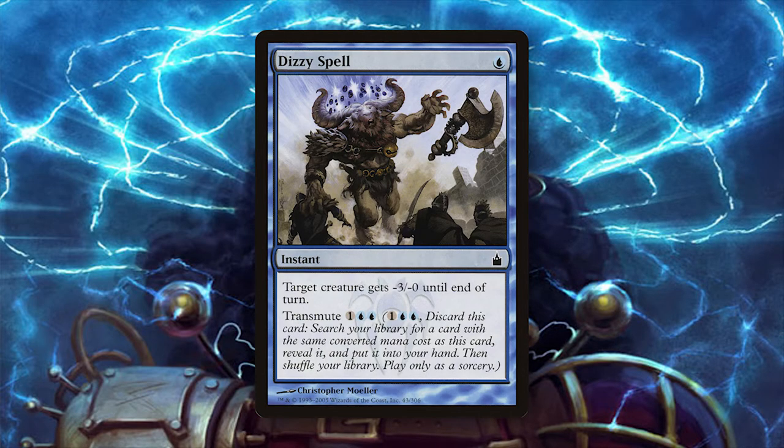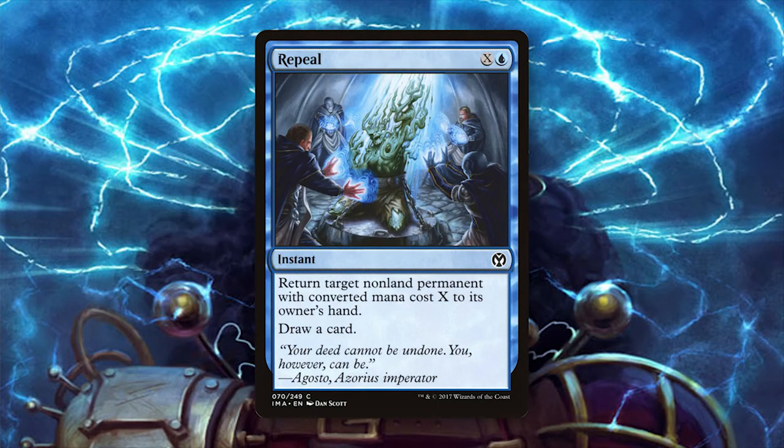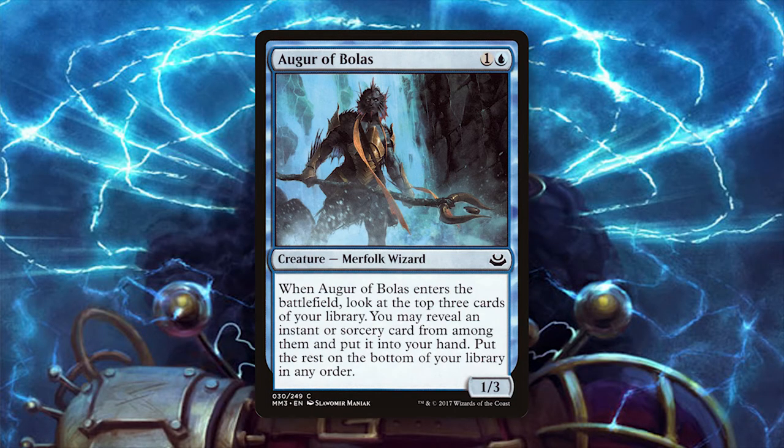Dizzy Spell is a great card to transmute into a missing combo piece. Gigadrowse gives you another out to allowing your Tireless Tribe to connect with your opponent. Repeal is a super flexible card, providing outs to troublesome permanents and drawing you a card for fodder. Daze can be a good backup counter for ensuring your combo goes off without any issue. And finally, Augur of Bolas is great at digging through your deck to help find the cards you need while also providing a blocker in the early turns of the game.